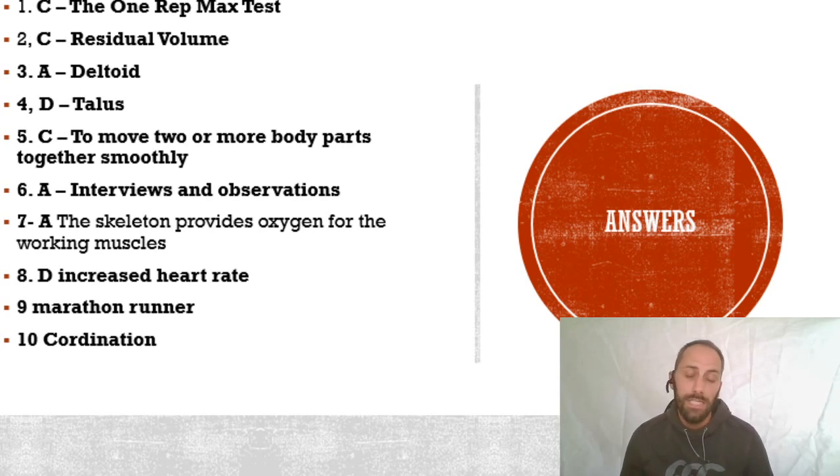Number six was A, interviews and observations. Qualitative data is about opinions rather than numbers. Number seven: A is incorrect - the skeleton does not provide oxygen for the working muscles. Number eight was D, increased heart rate. Number nine was D, a marathon runner. And number ten was coordination. Put your scores in the chat!